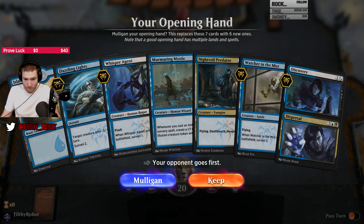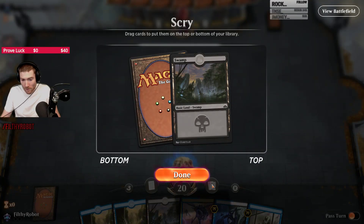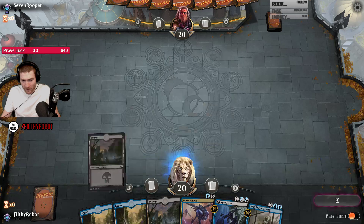Alright, we're gonna be forced to mulligan again, unfortunately. That's very keepable though. I'm not in love with the fourth land, but I'm gonna keep it I think here.